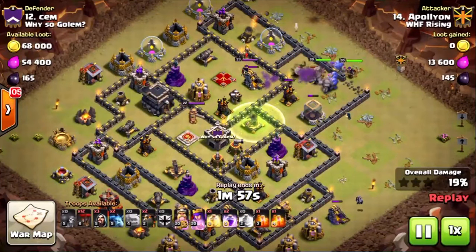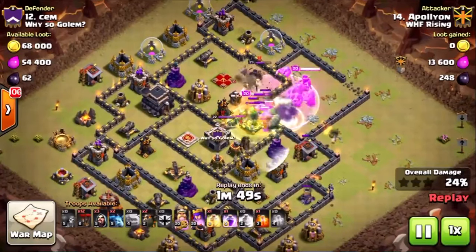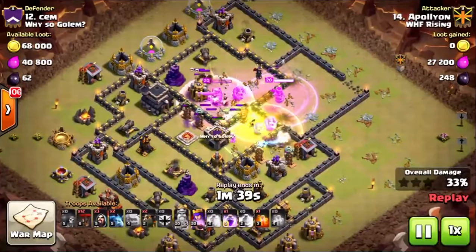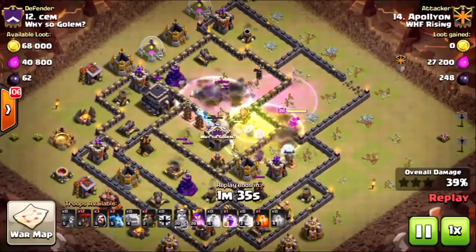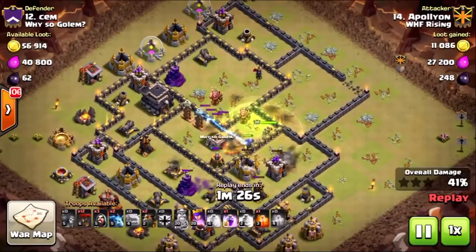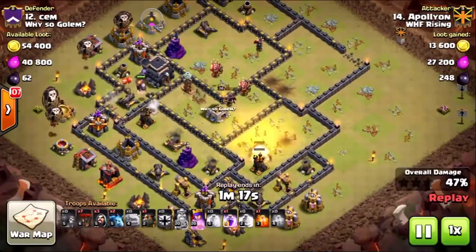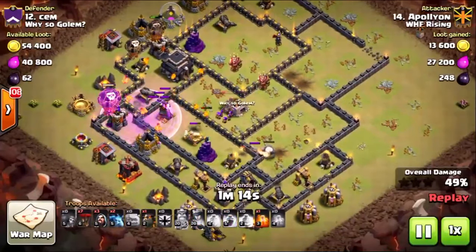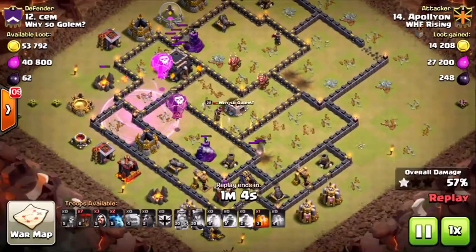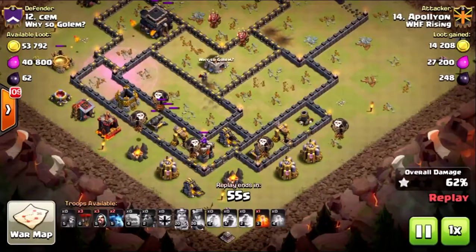The golems reroute as the cannon goes down. My king and bowlers go in as one golem is already tanking. They trip the clan castle, I drop a jump, get one air defense here, and the bowlers and queen take down the enemy queen — she goes down in two hits. The clan castle comes down shortly after as the baby dragon gets taken care of by the queen standing under rage. We take care of a couple teslas on the bottom and get that bottom air defense. The golem on the bottom gets that air defense, so now there's only one air defense left.